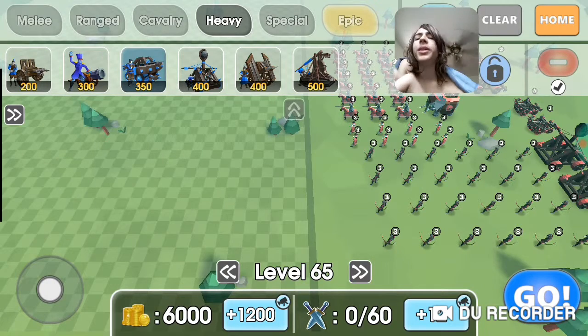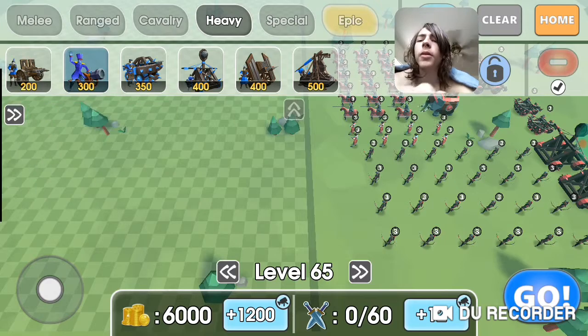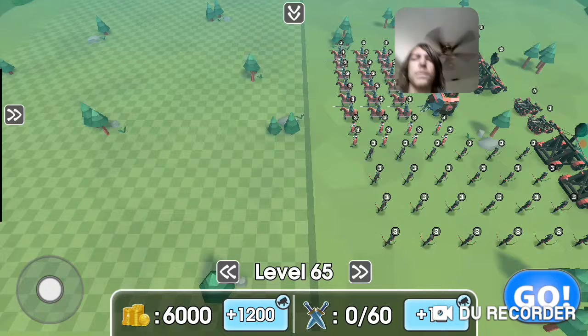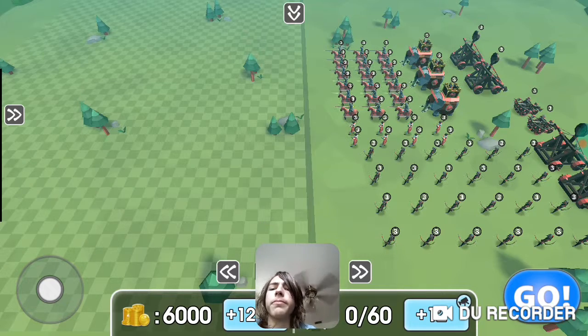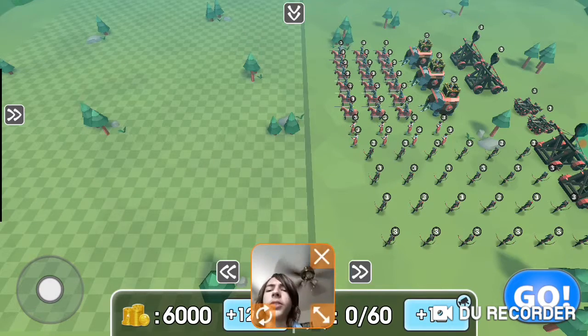Why don't we go with cannons? I always love the ballistas but they cost too much. Let me bring my camera up here real quick. Yeah, that's better. What if I put it right here? Level 65 — I can move it whenever I want. Let's just start.